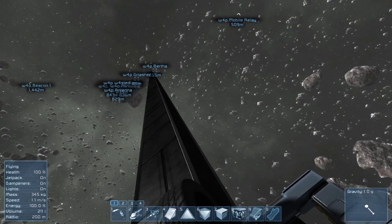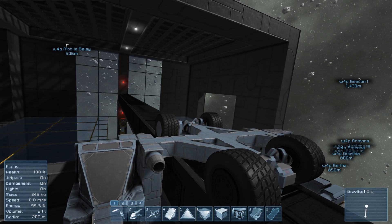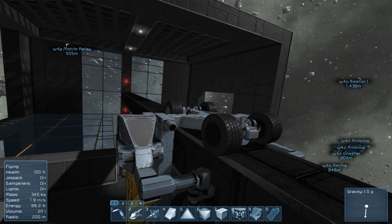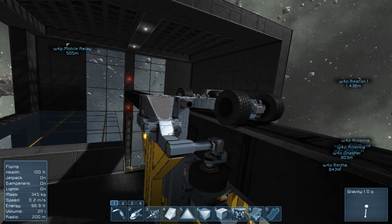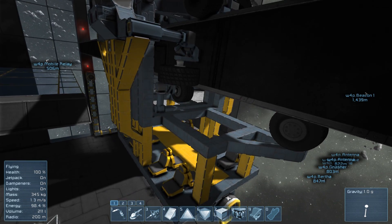The last thing I'll say is — as I mentioned — originally I had the wheels on top as the form of propulsion, and while that did work, it was pretty unstable. And more importantly, you can't control wheels through an override — there's no way of making them run without you in the cockpit. Thrusters, however, you can do that.